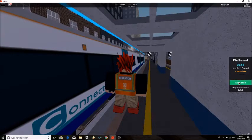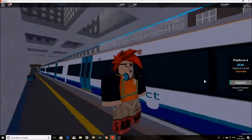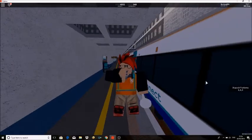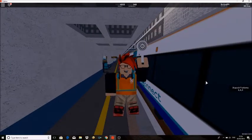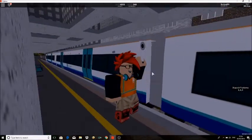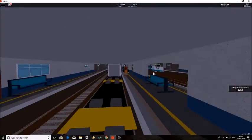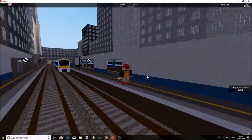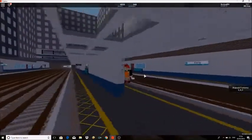Once you are given the option, you must press the TRTS signal for dispatch, for the signalers to be given the go-ahead, and then press the dispatch button. Your character should now get the dispatcher animation and the train will leave the station. This is how dispatching works in Stetford County.